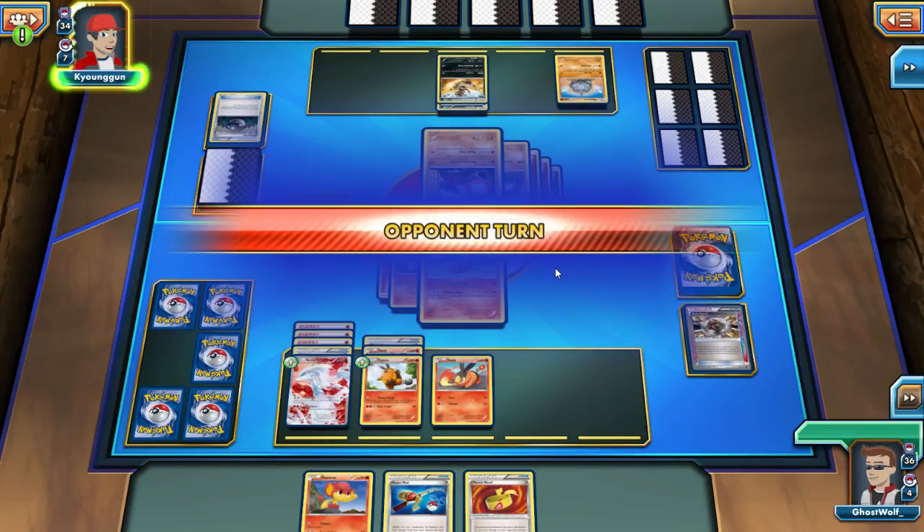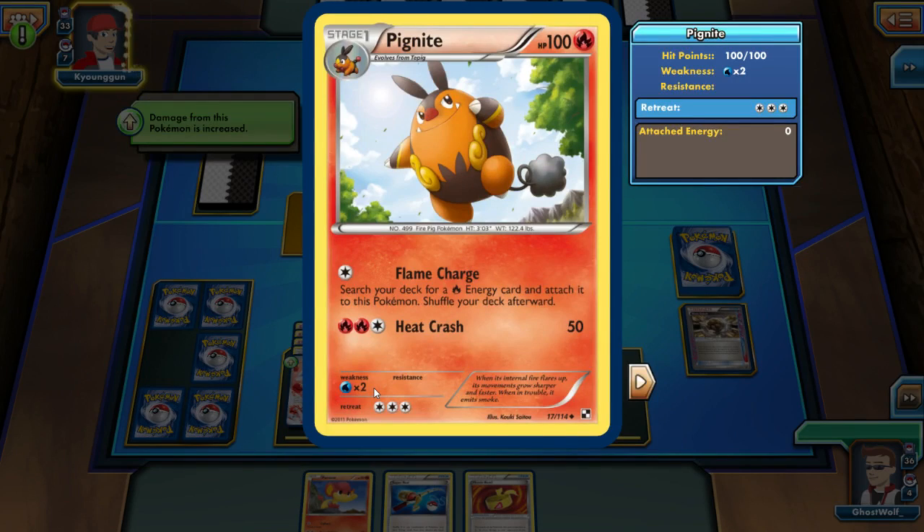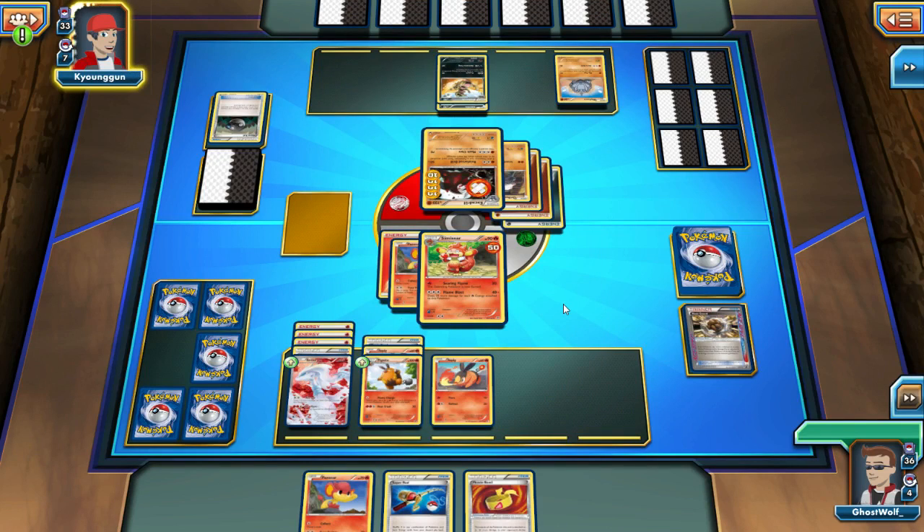Could you imagine that Rock Guard on, like, my Darkrai EX? Flame Charge — search your deck for a fire energy card and attach it to this Pokemon. You can get away with one of those, but I'd rather not. I don't have a Switch card. I don't have any Pokemon or energy in there.